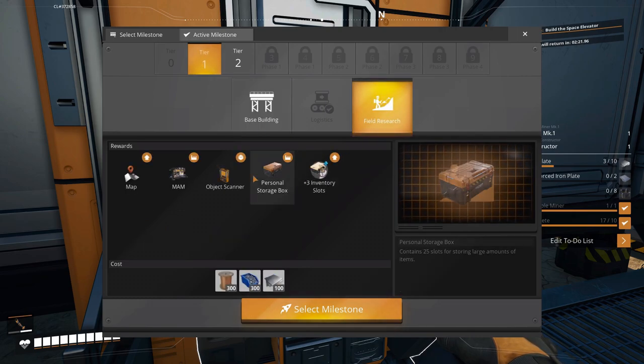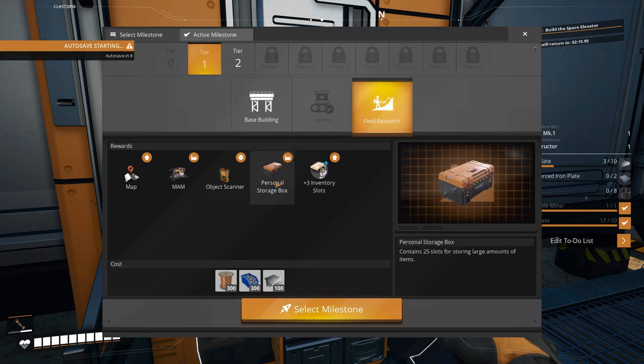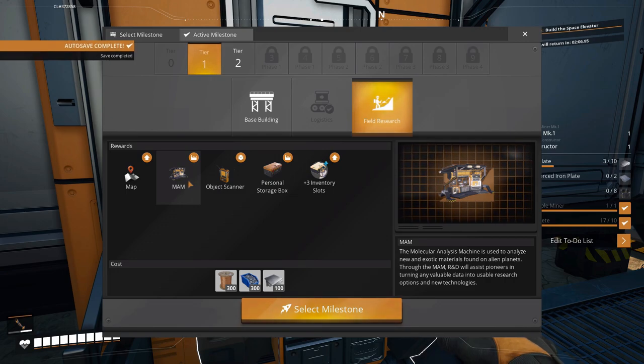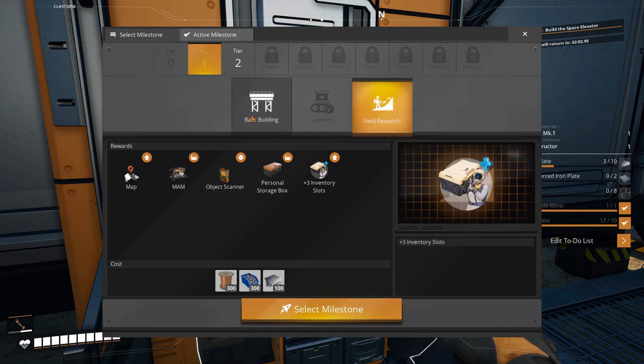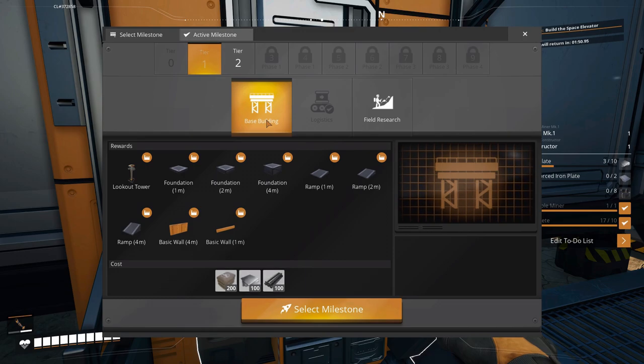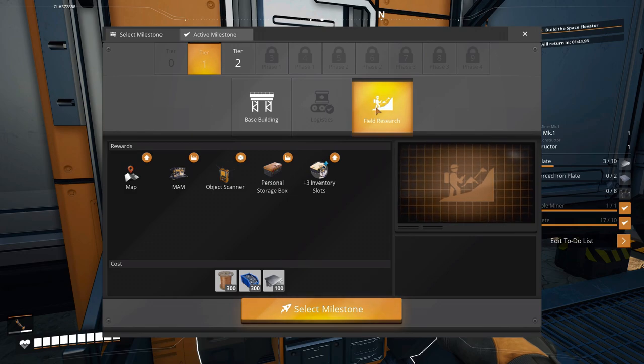We've got base building, which I don't really want to do too much of yet. The field research is good — it gives us three more inventory slots, the ability to build personal storage boxes, an object scanner, and our MAM. Let's go over here to Tier 2. I'd like to do the Tier 1 stuff first, so let's go ahead and get that done — we're going to need the screws, the plates, and the wire.